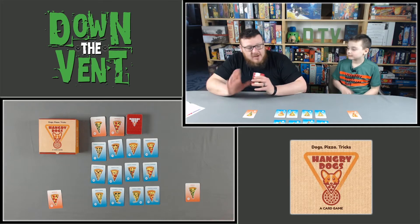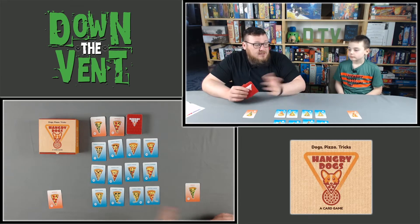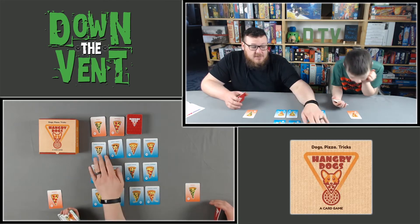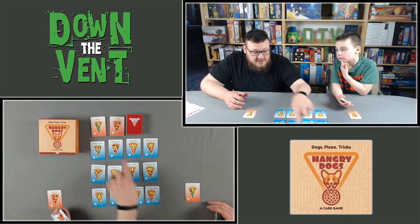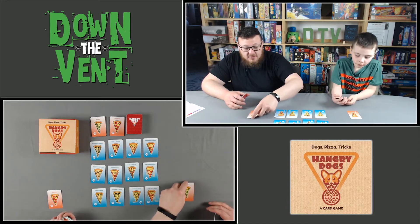Hangry Dogs is a trick-taking game where you're playing different cards from your hand to steal pizzas from each other or from the board. Your goal is to get 50 points. The blue pizzas are double pizzas with two toppings worth 10 points each, and every normal pizza — the red or orange ones — are worth six points each.